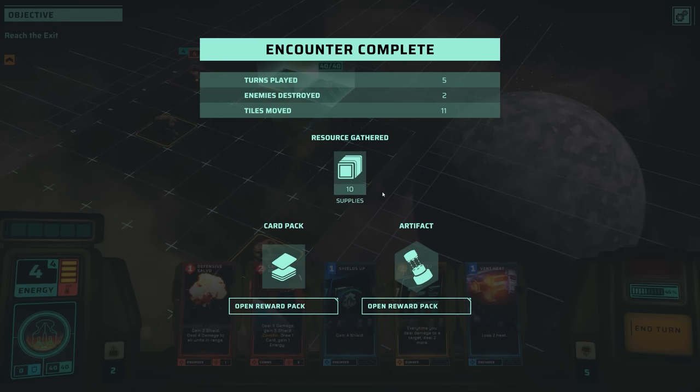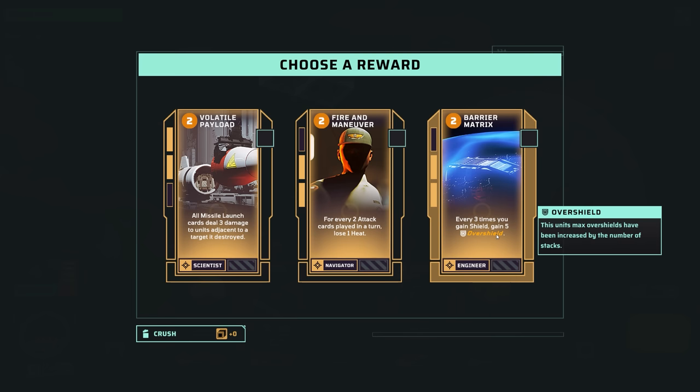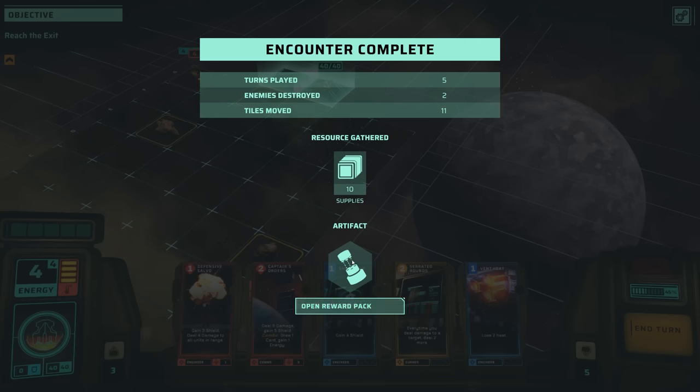We gathered up some supplies and also got some rewards. Of course, we get a card pack. Volatile payload: all missile launch cards deal three damage to units adjacent if a target is destroyed. Fire and maneuver: for every two attack cards played in a turn, we lose some heat, which would allow us to move quite often. And barrier matrix again if we want to get an overshield. I think I'm going to take fire and maneuver because that will definitely be useful.